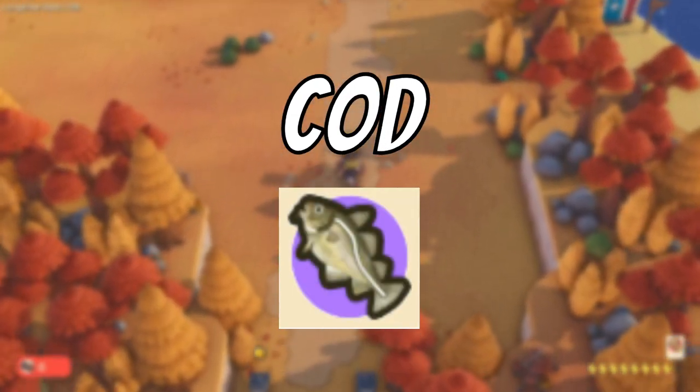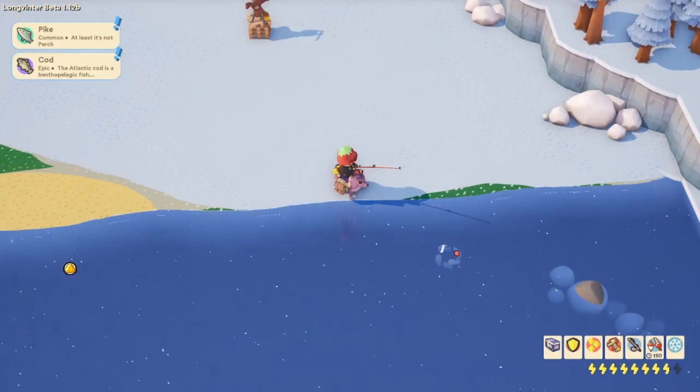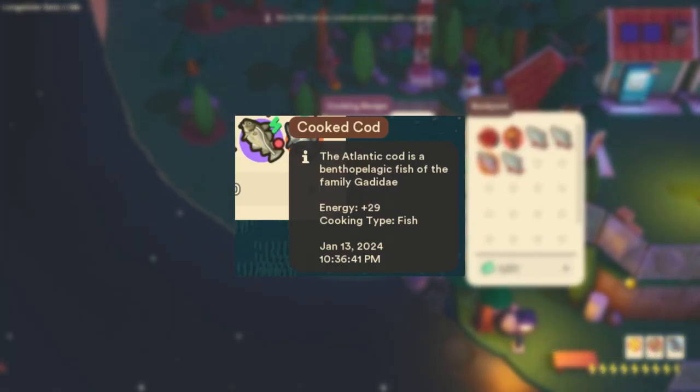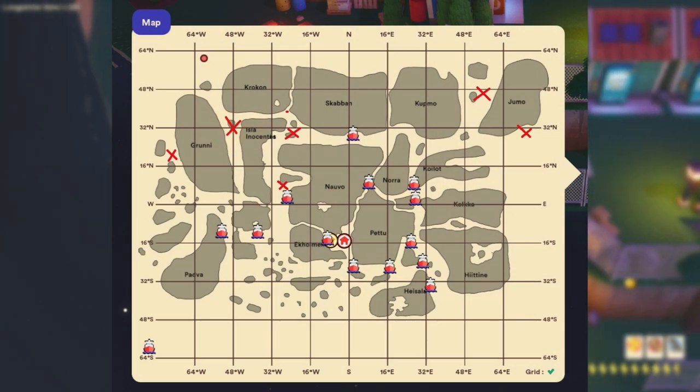The next fish is the cod. The cod looks very similar to the haddock, also having a brown and cream colour style. When cooked at a cooking station it becomes a food that can provide the player with 29 energy. The cod is found mostly in the snow biomes and has a 10% catch rate. Here are some locations provided on my map.